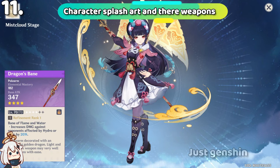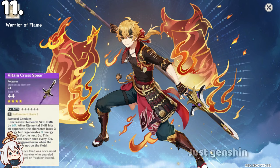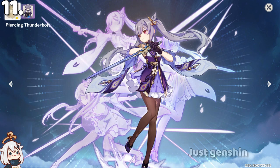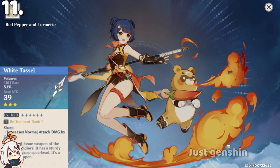Yunjin is holding Dragon's Bane, Gorou is holding Raven's Bow — in some cutscenes you can see these characters using the same weapons. Thoma is using Kitain Cross Spear. Aloy's weapon is the Predator, which was only available for PS players. Keqing's flash art weapon was in beta but was removed. Diluc uses the Bloodtainted Greatsword, Jean uses Aquila Favonia, Noelle uses Favonius Greatsword, Bennett uses Festering Desire, Xingqiu uses Favonius Sword, Beidou uses Blackcliff Slasher, Chongyun uses White Tassel, and Amber uses Hunter's Bow. Yoimiya uses Hamayumi.